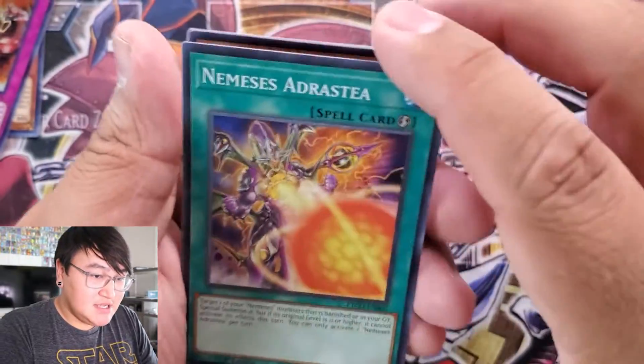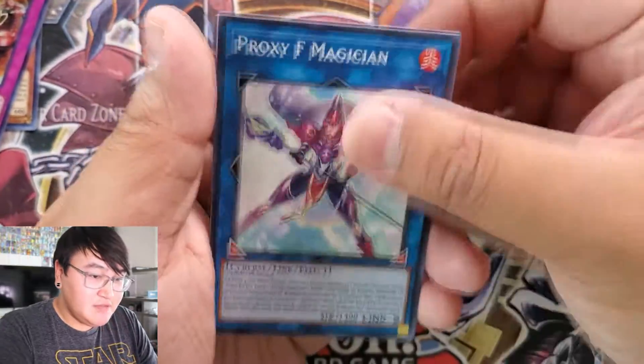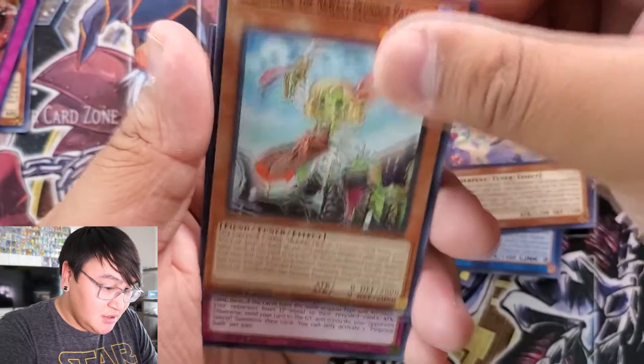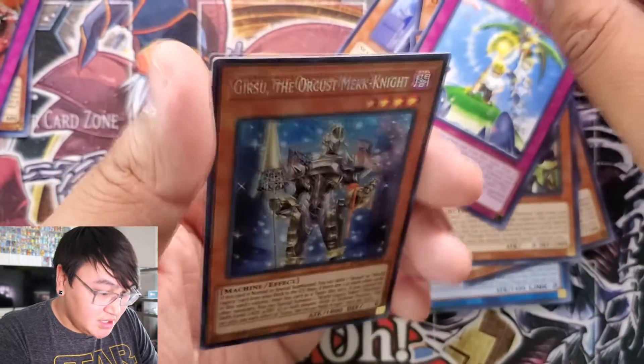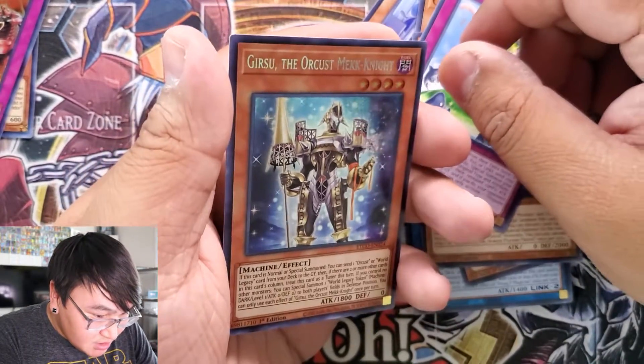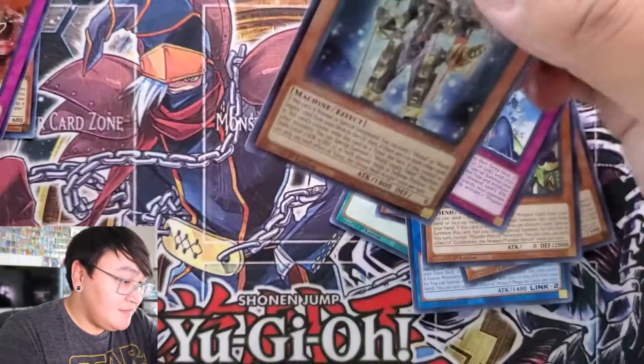Pack three: Nemesis Adristi, Deep Sea Sentry, Goki Guts, Proxy F Magician, Deep Sea Minstrel, Golden Hair, Pinpoint Dash, and Girasu — it's a secret rare. Girasu the Orcus McKnight. Cool.